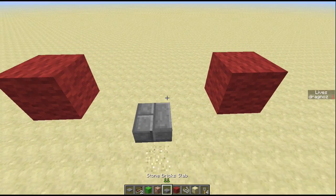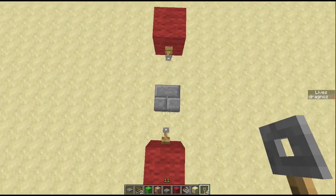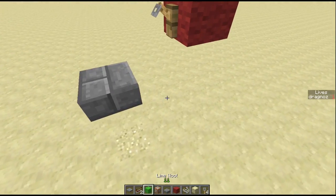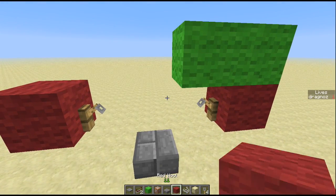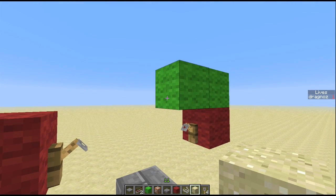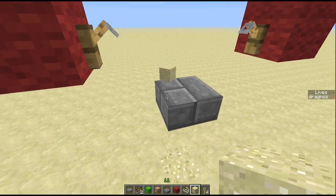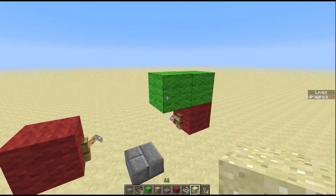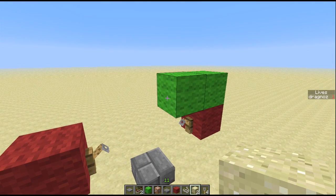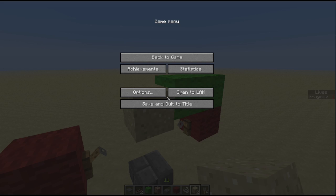Then place a tripwire hook on each side, making sure the slab is centered between them. Come up and over one block. Now place sand against the structure so it falls and creates a dropping block. Place the sand and immediately press Escape so that you capture that falling sand entity in mid-fall.